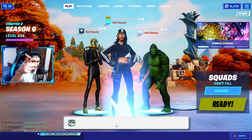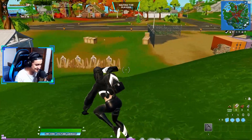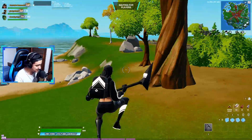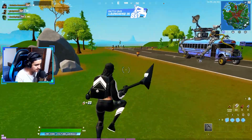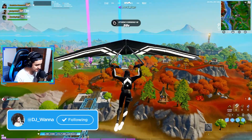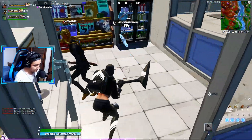Right now we're gonna go ahead and jump into a game to showcase it. Here we have the skin in game — honestly it's probably 10 out of 10, that pickaxe, that backbling, everything about this set is pretty awesome. Let's see if we can actually get a dub with this skin. Here we have the glider — it goes really awesome with this skin. I'm landing with Jeffy, I just need a gun — that blue, thank you.